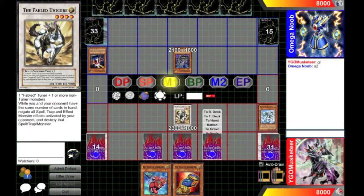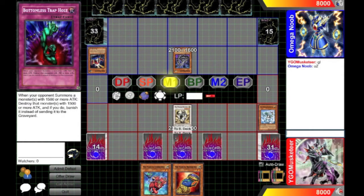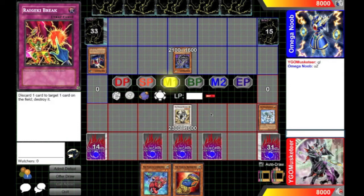He's going to summon Cyber Dragon. I have answers to that if I want to, but I'm not going to, because if he decides to attack I will just discard Cerebral for the Geeky Break, if he summons a Synchro or Tributes it.